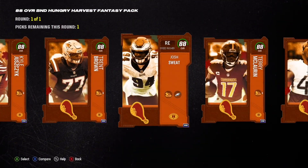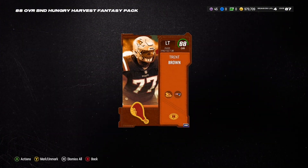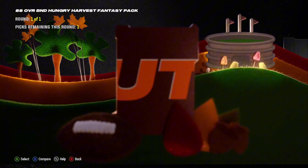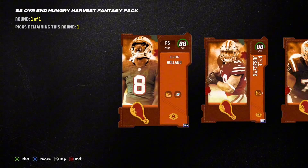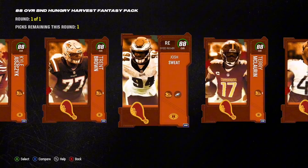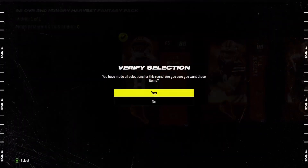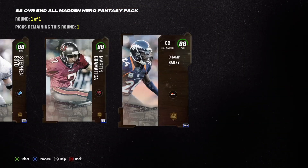One of our newest additions is free safety Javon Holland. I know I did just get Malik Hooker, but Javon Holland can get to a 91 overall and I think he will be great for us. We also got Trent Brown — we needed that left tackle position secured, and I think those two are gonna help me out in the long run.